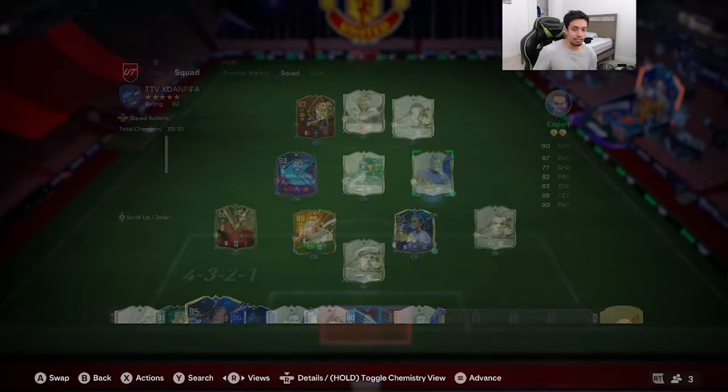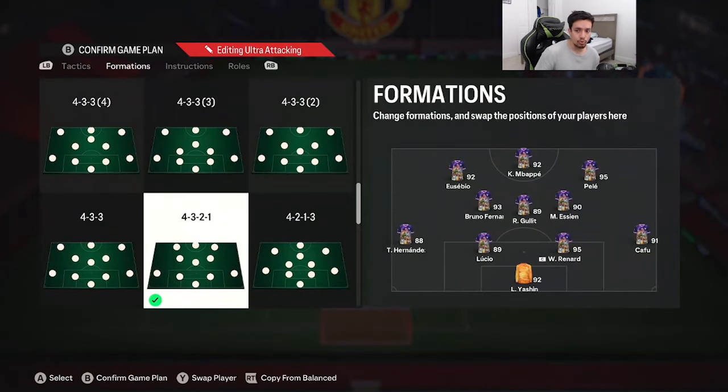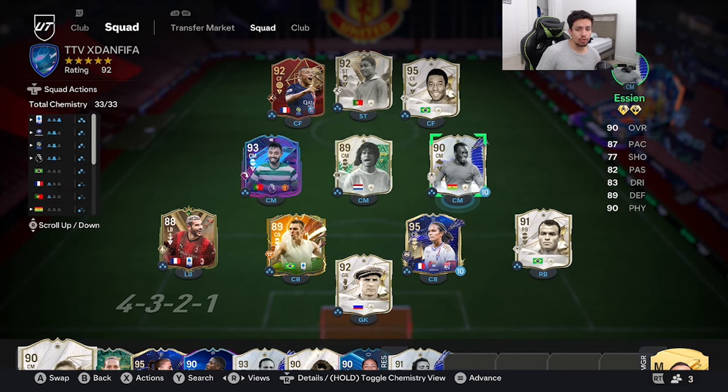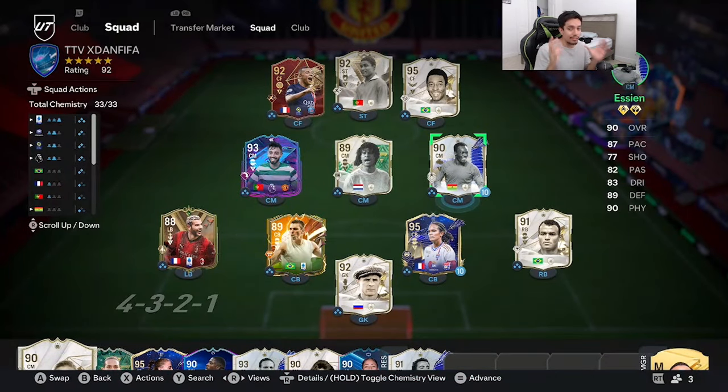Essien is going to be playing with this team — shout out to the homie Skyline. We're playing this card in a 4-3-2-1, as a left center mid right next to Rude Hullet SBC. By the time I'm recording, TOTY Essien is around the 1 million coin mark, which is interesting because Essien's future special cards are never really top tier. Now with TOTY, he has 87 pace and double four-star — they upgraded the skill moves and weak foot like they did with Vieira, which is amazing. We're going to play some FUT Champs and see if the card is a potential top 10 midfielder in the game.